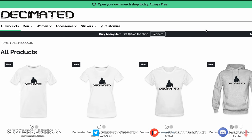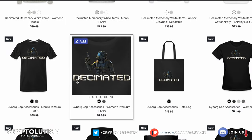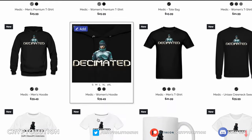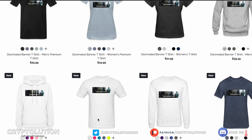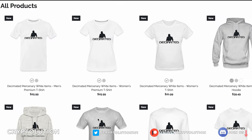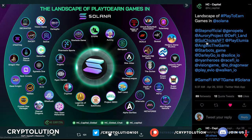Decimated also has a lot of cool merch on their website, which just went live recently. You can buy all sorts of things from T-shirts and hoodies in white, gray, and black, costing around $39 to $40, plus cups, mugs, and bags. Definitely look into this before they sell out — there are only 14 days left to get 15% off all of these.